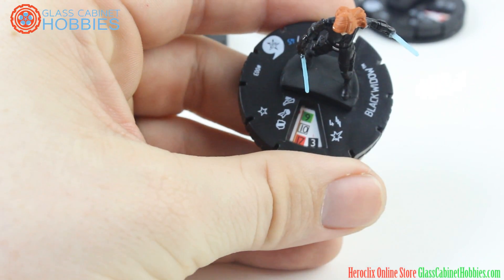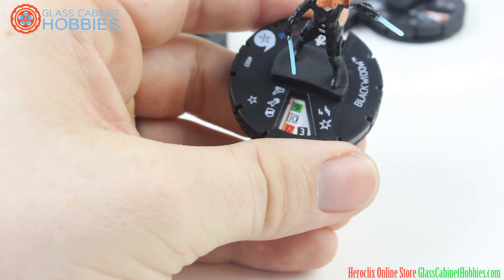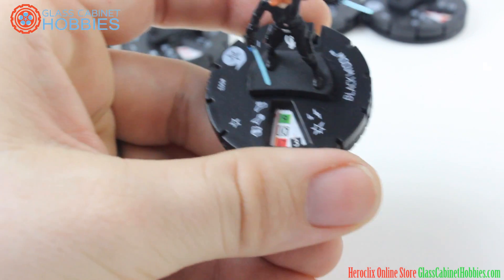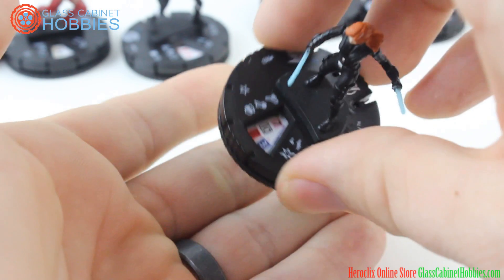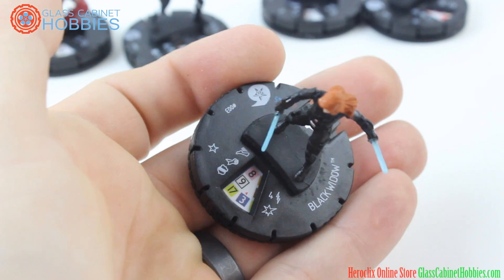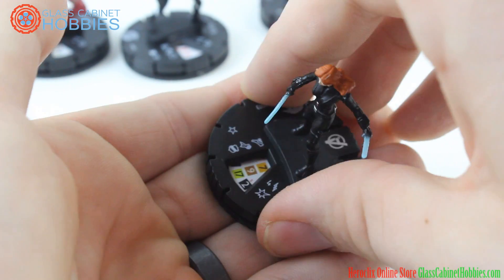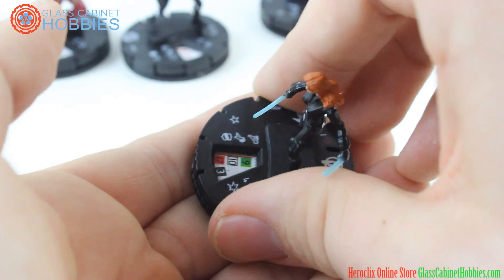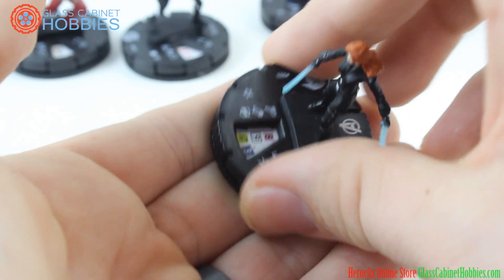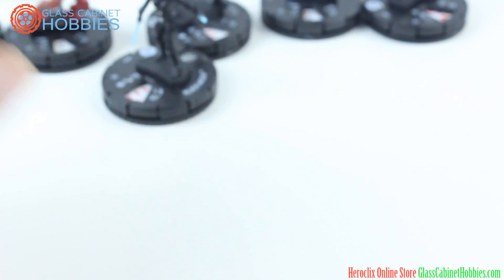Let's do Black Widow. She has that power where adjacent characters get negative 1 to attack and defense if they have an action token. She also has Combat Reflexes. Remember you can pay 5 to get plasticity for this whole dial. She's pretty good — she starts off with that special and still gets it on her first click on her short dial too. Not bad. Black Widow looks really good.